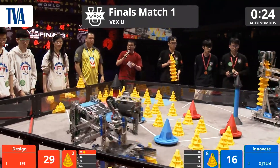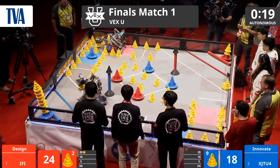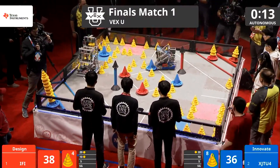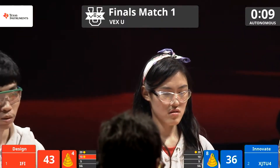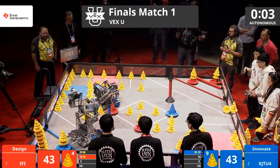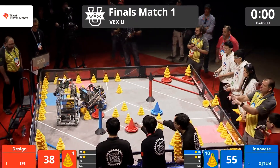IFI, meanwhile, taking a different strategy, already dumping that mobile goal of two cones into the 20-point zone, grabbing a second mobile goal with two cones, looking to see where that can go, and we still have 10 seconds left in autonomous. Two 10-point zones going in there for red IFI, picking that up, and XJTU picking up one last mobile goal with two cones on top of that, and that ends our 25 seconds of autonomous.